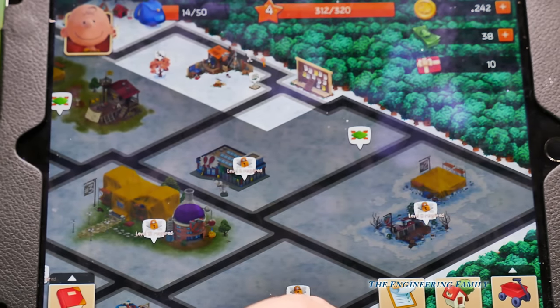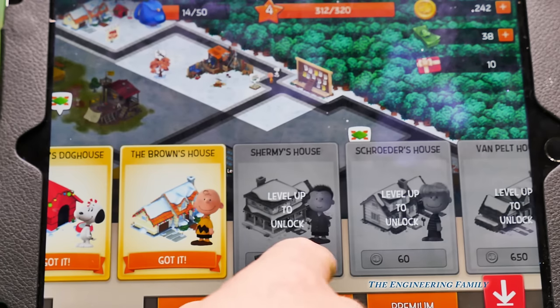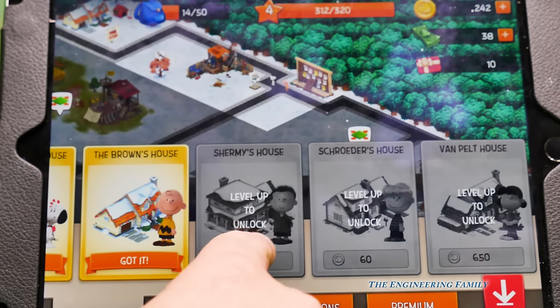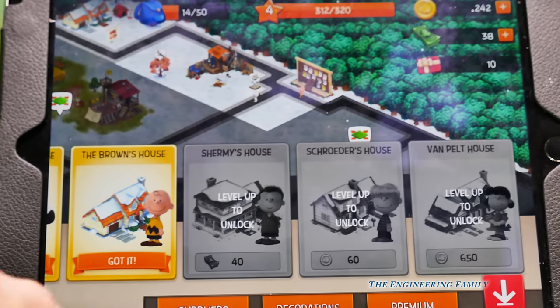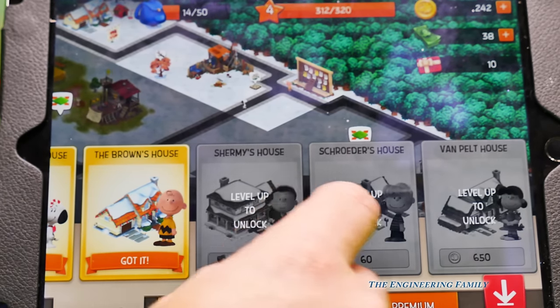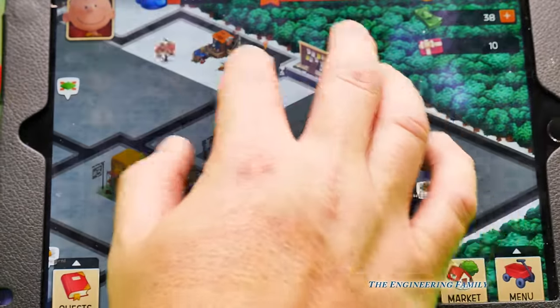Here are the quests that we can do. Here's the market. We can get Shermie's house when we get to the next level, or we can get Schroeder's or the Van Pelt house - that's where Linus and Lucy live. We can actually buy all of those.